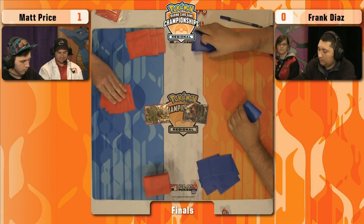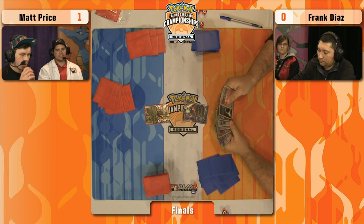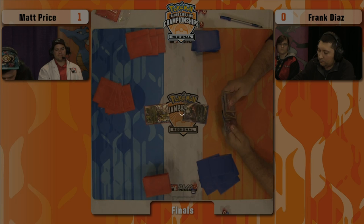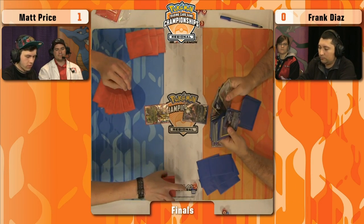It looks like Matt did mulligan in this second game — didn't have a basic Pokemon in his opening hand, so he had to show it to Frank. Frank's going to start with an extra card. I don't think Giratina EX is your ideal starter in this matchup — when you have an attack you want to do off one energy, you don't quite have time to attach two Double Dragon energies. That's something we'll want to see picked up with a Super Scoop Up early.